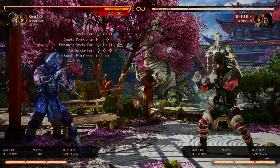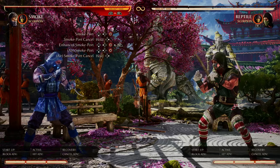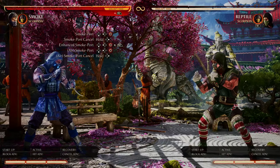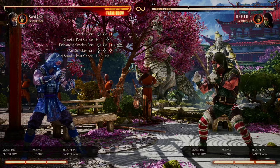All that smoke port cancel does is a pump fake. But for me the real magic happens when we do the enhanced smoke port cancel. So instead of having to do our enhanced smoke bomb to go invisible, we also have our enhanced smoke port to go invisible — boom, invisible.